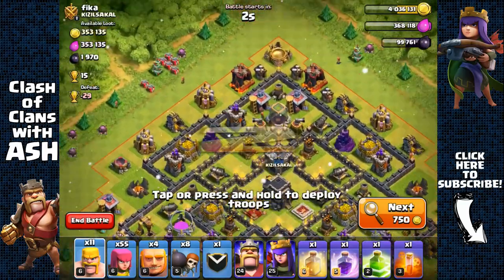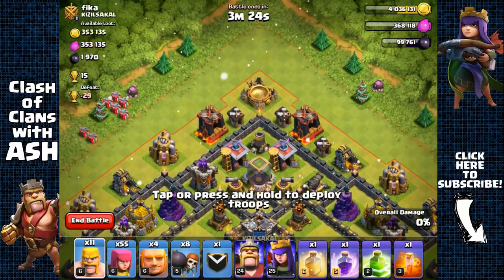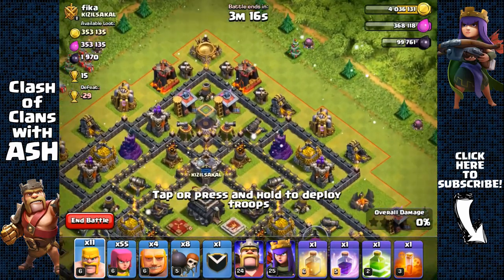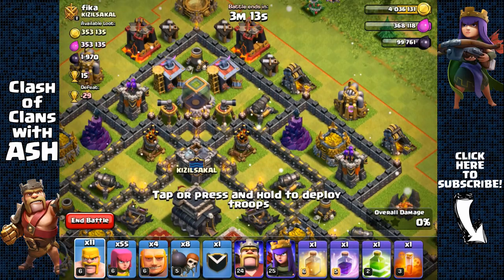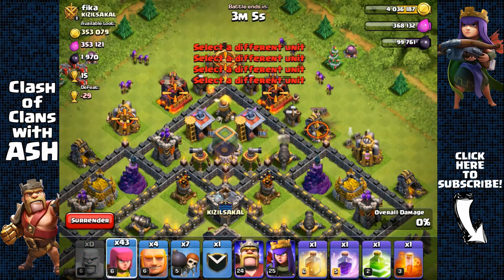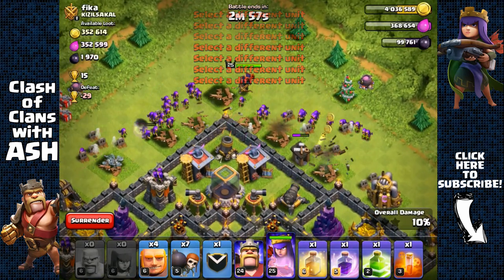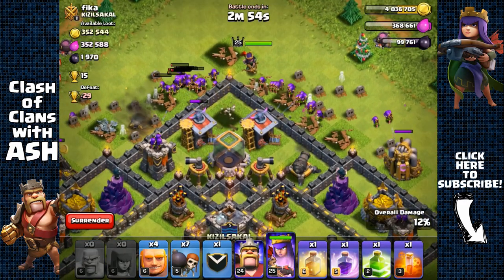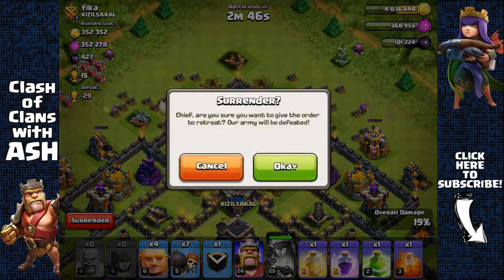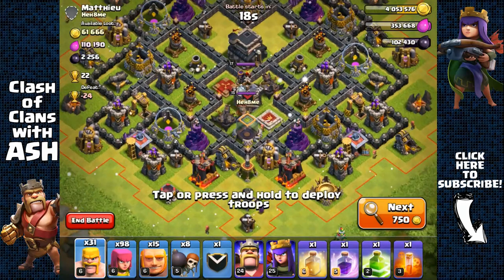Here we have a Town Hall 9 with around 2,000 Dark Elixir, most of it inside the Dark Elixir storage up there. I only have 11 barbarians, 55 archers, and 4 giants, but since this is pretty easy I'm just gonna go for it — my Archer Queen with her range could even take that Dark Elixir storage. The main threat is the clan castle, but there's nothing inside, so it should be a piece of cake. Spread my barbarians and archers, use my Archer Queen to snipe that Dark Elixir storage with her ability while all defenses are distracted. Easy free Dark Elixir — heading out with 1,500 Dark Elixir.